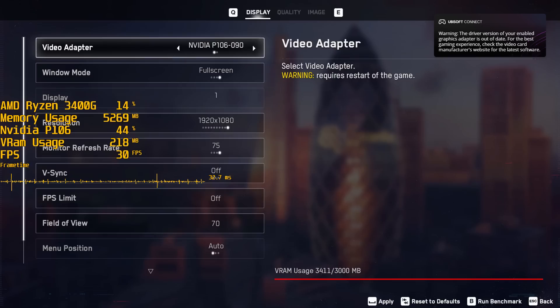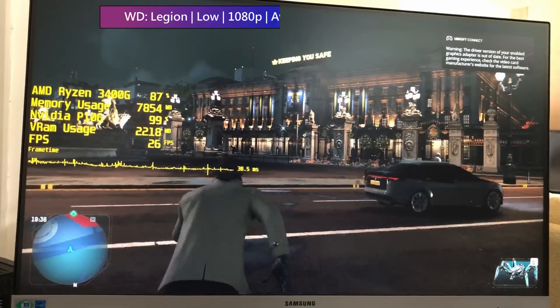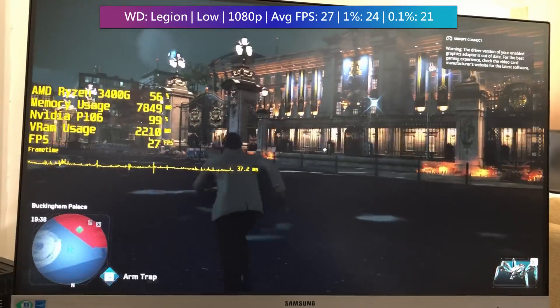Watch Dogs Legion was a good example of this. From the in-game graphics menu we can see that the card is being used as the primary GPU, but even at low settings the game runs at less than 30 fps. It does run after all, which is a good thing. Though this might just be the performance you'd expect with a 1050 anyway — I can't confirm that as I don't have one at the moment.